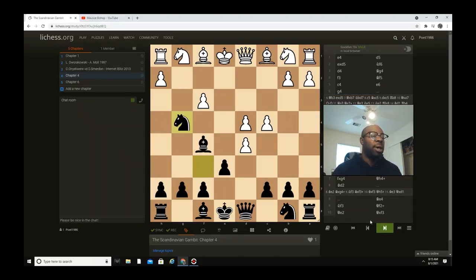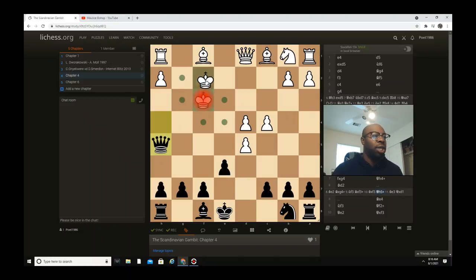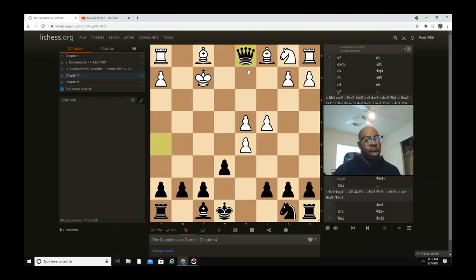With knight captures g4, when he took I went queen h4 check, and my opponent played king e2 — which was a lost situation. After bishop captures f3, he goes knight f3, I took his knight, and after he took I went queen h5 check — and he pretty much resigned. After queen h5, no matter where the king goes he's going to automatically lose his queen on d1, and I'm pretty much winning. That's one of my games with the Scandinavian Gambit.